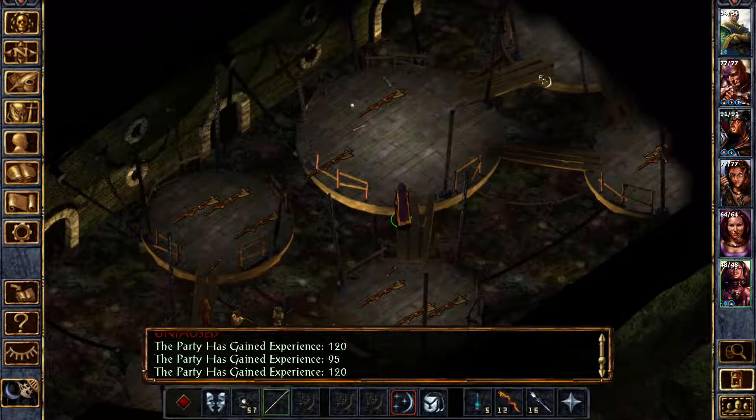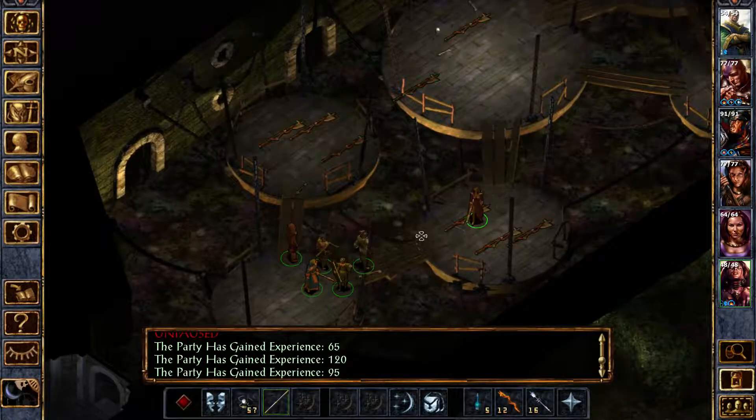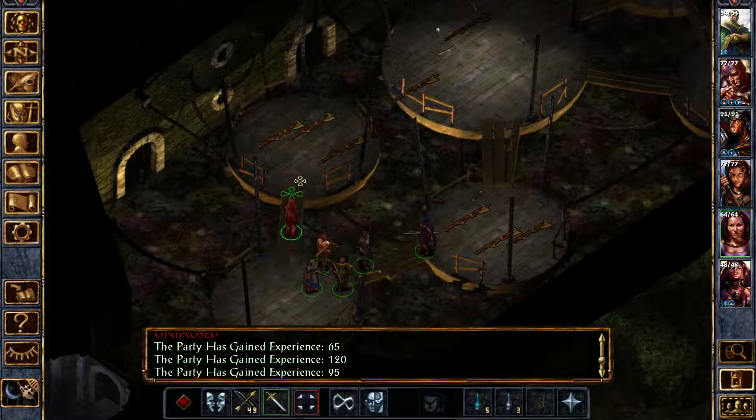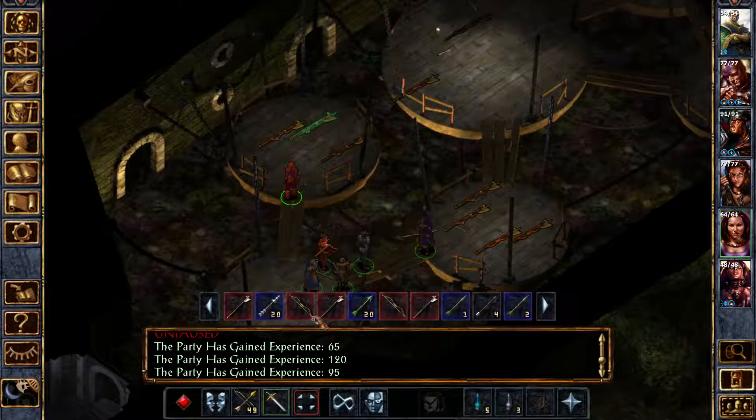We're going to have another one over there — that's going to kill hopefully three more. Yeah, three more. I think they have different ranks or something, because they give different amounts of experience. And that was good. Okay, let's take all of these — they have different arrows as well. That's kind of cool. Get all of that.